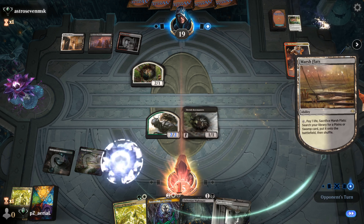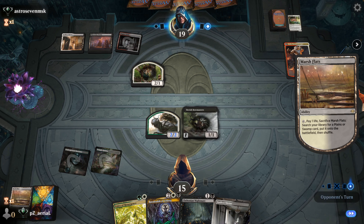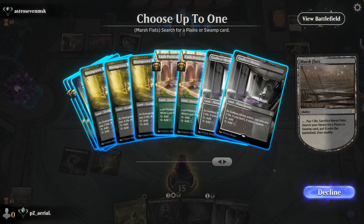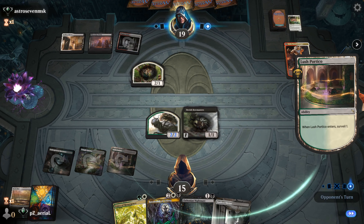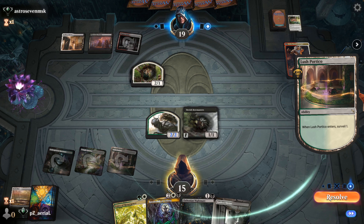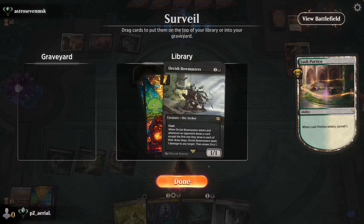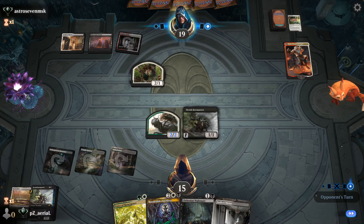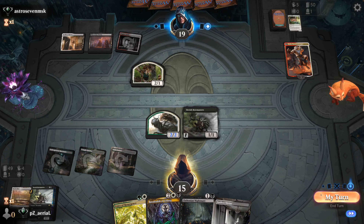We're looking pretty solid - we have Voice of Resurgence and Chthonian Nightmare next turn. If I can take this down to one, that'd be even better. We'll take a surveil - Lush Portico is fine. Ratadravic will eventually come. Another Bowmasters feels very strong especially on this turn, so we'll take that. Now it's going to be probably Chthonian Nightmare and Bowmasters for my turn.